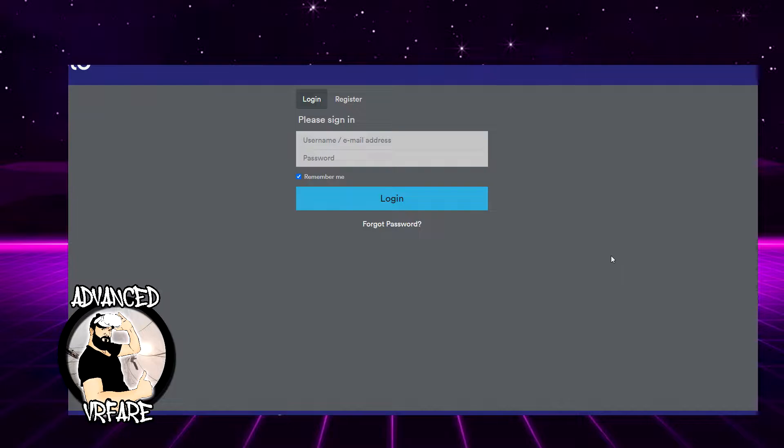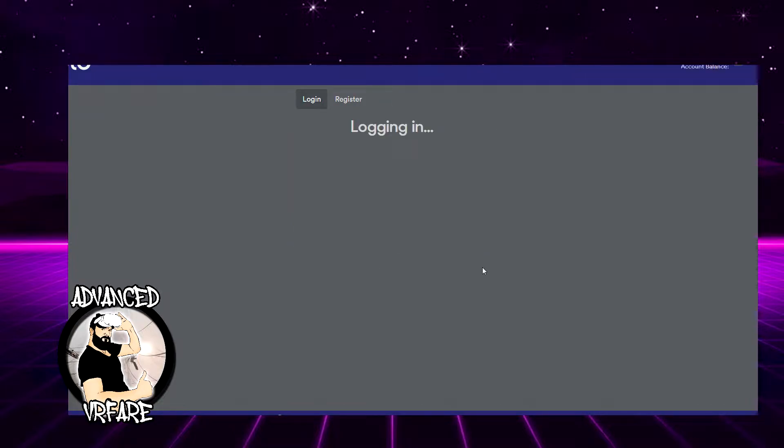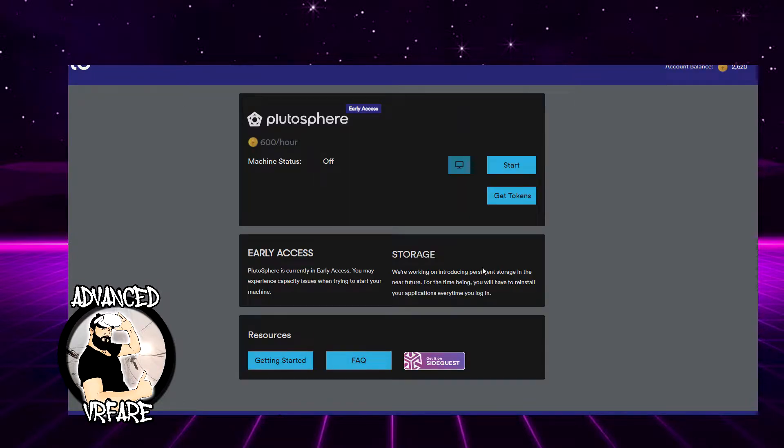First of all, go to the link in the description — it's the page that lets you log into your server or create an account if you don't have one yet. The registration process is pretty simple: just fill in the required information, click the register button, and confirm your account via the confirmation email you receive. Once you've created your account, log in and you'll be redirected to this page.